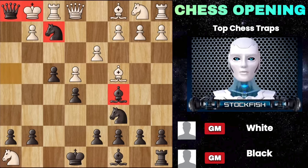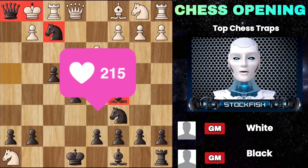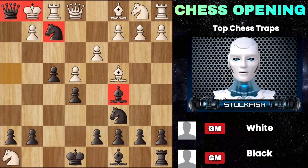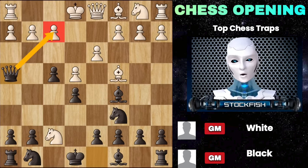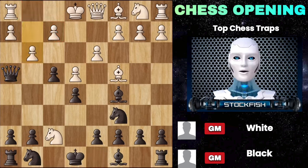Do show some love and hit the like button below. Let's go back to this position — we have this checkmate threat, and I just showed you how white is completely destroyed after castling. But what if he plays g3? Well, we have some traps here as well.